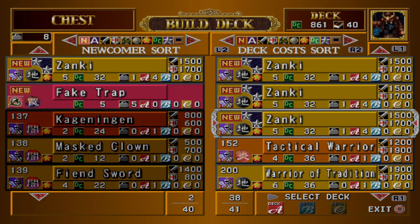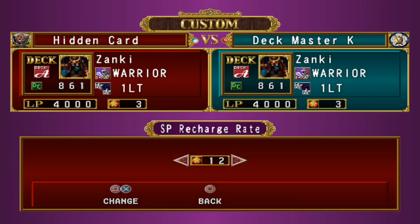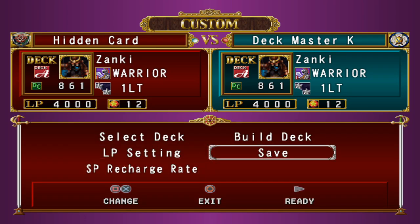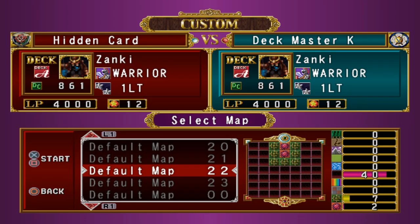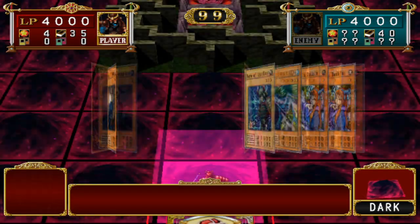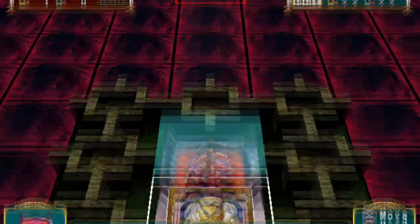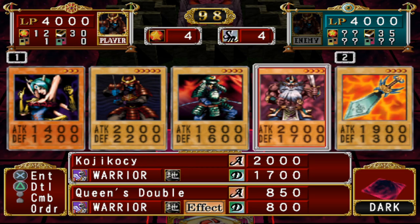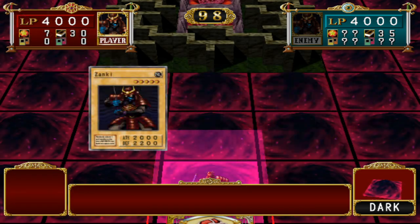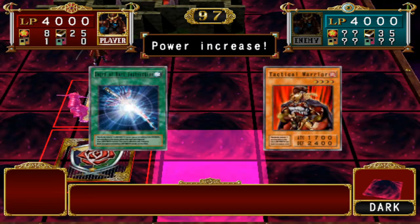Now to level up further, use default map 22. Raise your SP regeneration to 12 to make this faster and more convenient, then enter a duel against your now-edited deck on default map 22. Skip through your hand, dump everything else, and flip three copies of your deck leader face up and skip turns. Remember in the emulator you can press F4 to disable your frame limiter, which will make your game run as fast as your computer can handle, making the leveling process much faster.